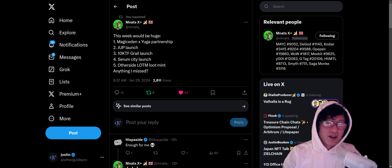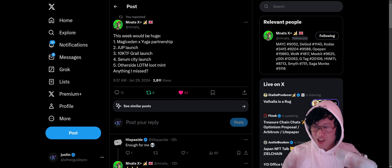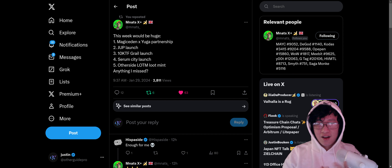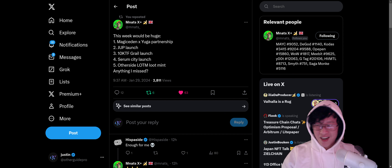That's all I wanted to cover today: the Magic Eden / Yuga partnership, the Magic Eden wallet, the 10KTF Grail launch with traits, the Serum City launch, and the loot minting. That's all I got for today. You guys know where to find me — I'll have all the links in the description. Definitely hit that like and subscribe button, as it really helps me create more content. I'll see you guys on the other side. Peace.